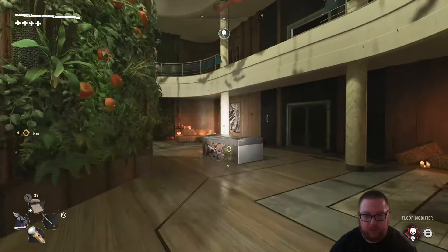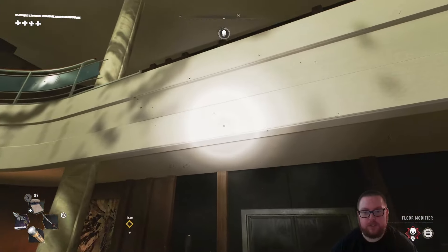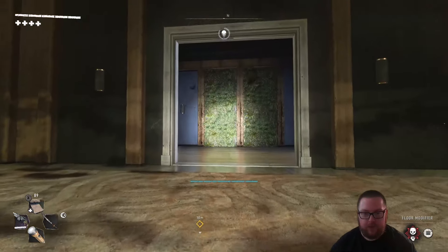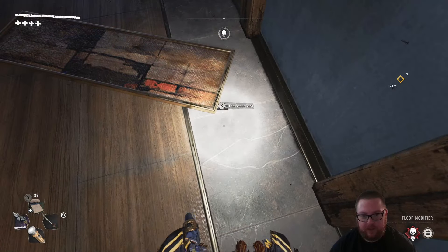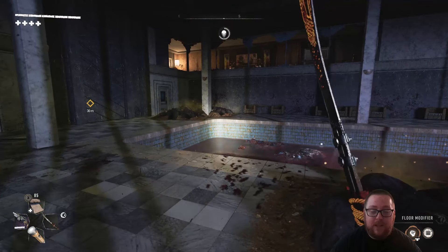For the beast card on the seventh floor: at the very beginning you'll enter this room here. You want to jump on top of this vending machine and then up to the ledge above you, and then all you need to do is go into this room and behind this little plank on the ground is the next beast card.